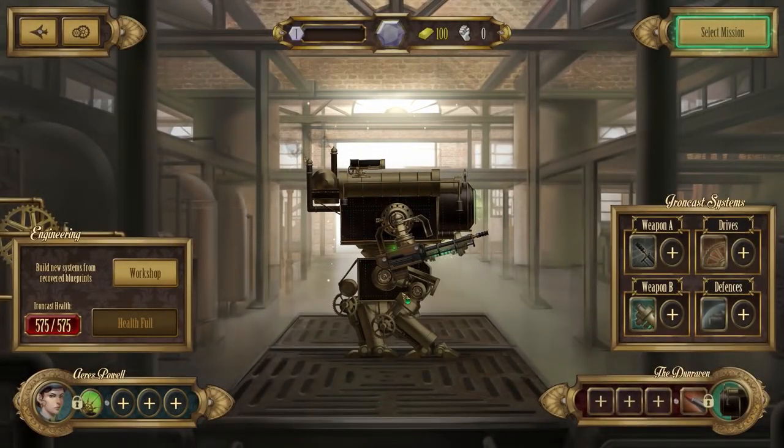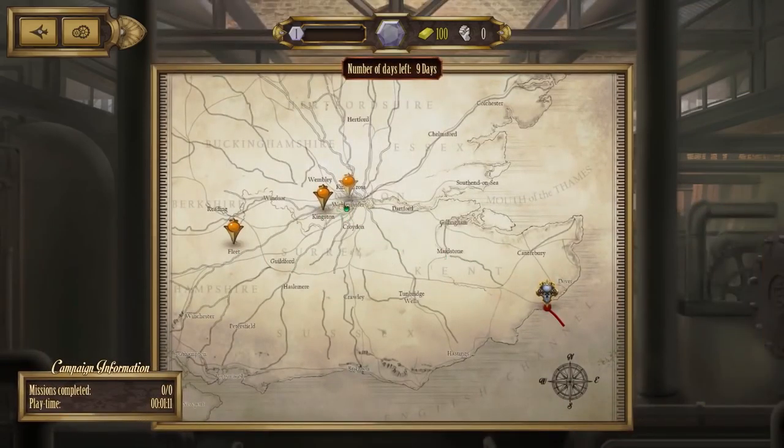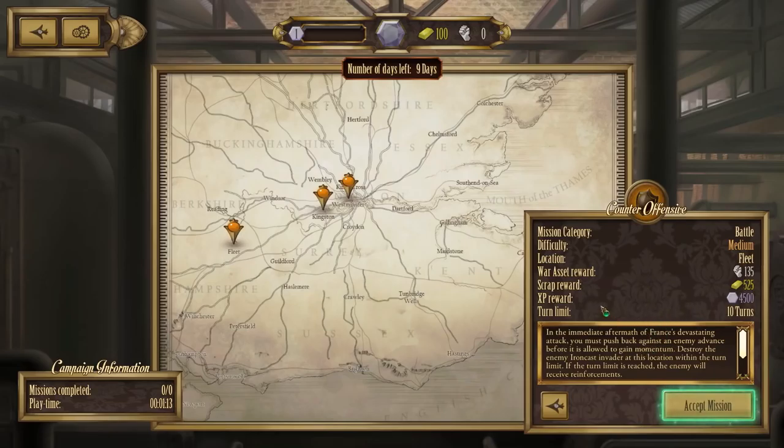Welcome back to Falcon Ironcast, episode number two. Now that the tutorial is out of the way, we're going into an actual mission to find out what it's about. We have a few different ones we can undertake, and a lot of these have turn limits - you have to finish the mission within a certain number of turns otherwise it's game over.